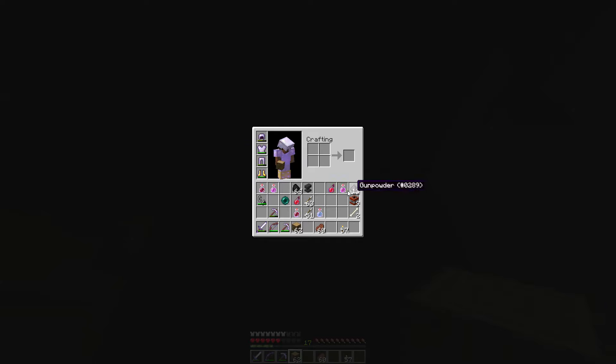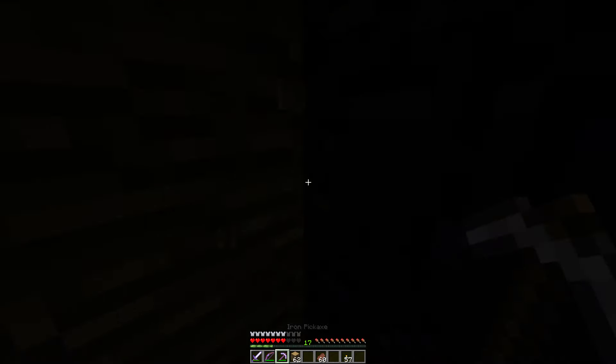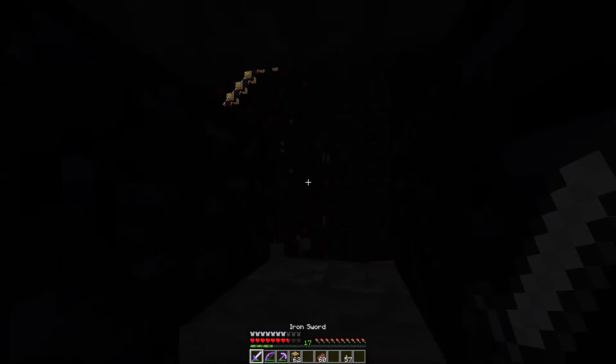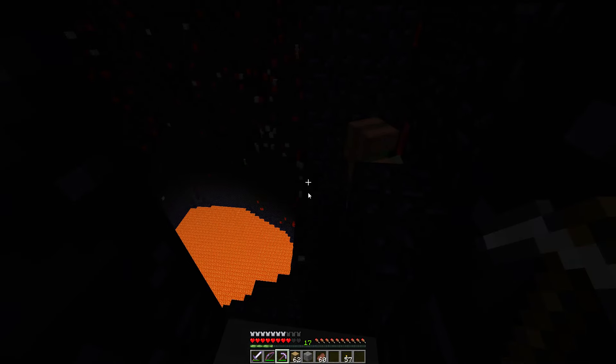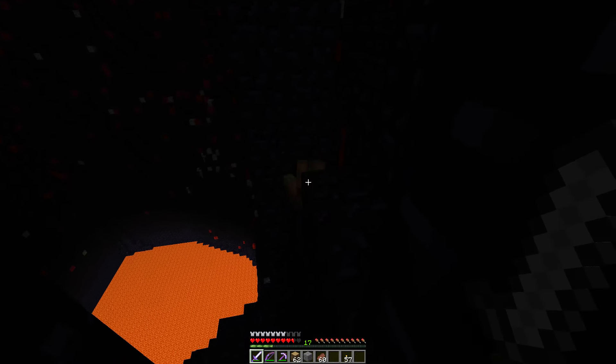Also, you know, who needs to MLG water bucket when you can MLG place a block on the side and save yourself. And obviously my Feather Falling boots had a lot to do with that. But that was clutch right there. Now we're going to have to climb back up. Do we have an ender pearl? We've got an ender pearl. That was a really nice trap - it's right under the rail track. That is neat, that is very clever.